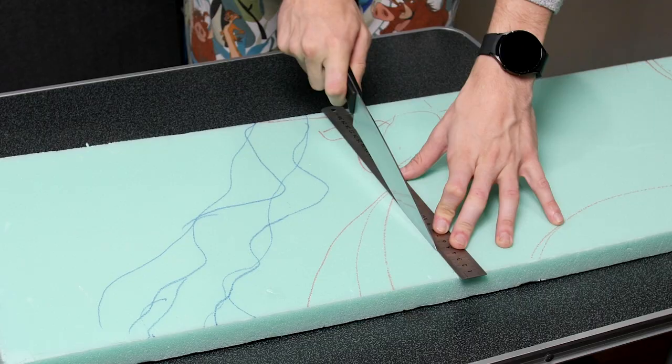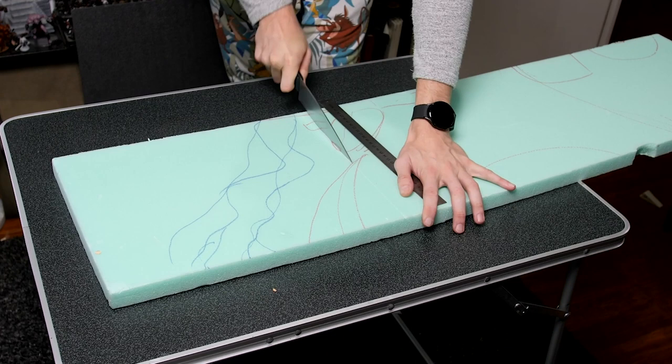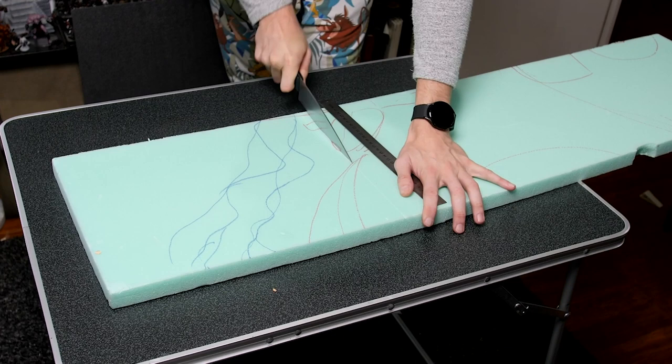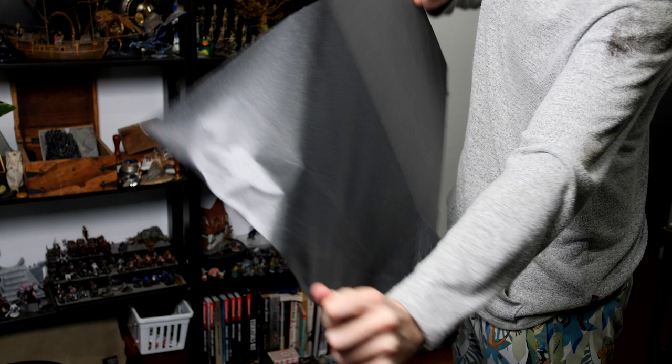To start we're going to cut out the base piece of XPS foam. I use a long straight cut in about 10 different slices to get a nice clean edge. Next up we're going to grab some foam board and remove the paper layer. Hopefully you've got some of the stuff that this is easy to remove, otherwise you're in for a bit of work.